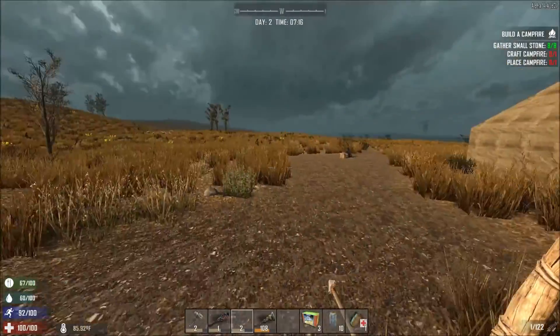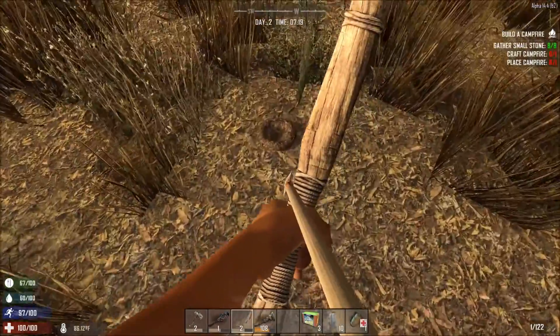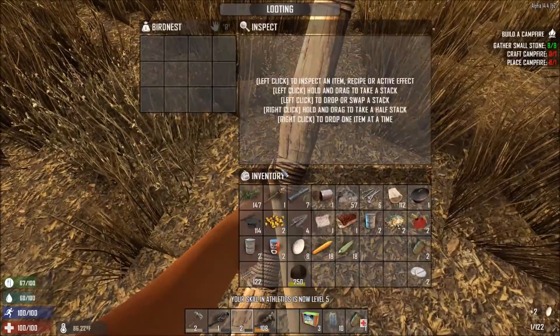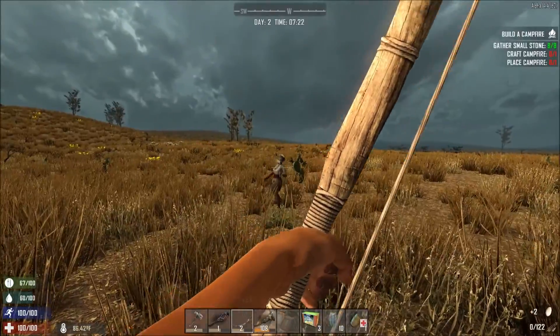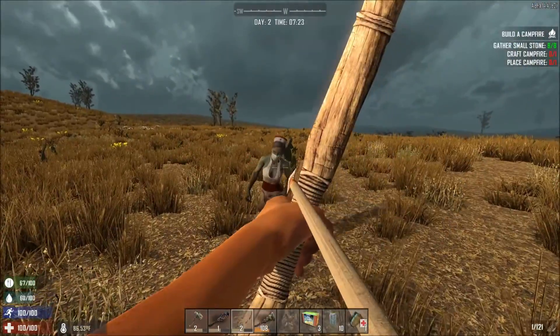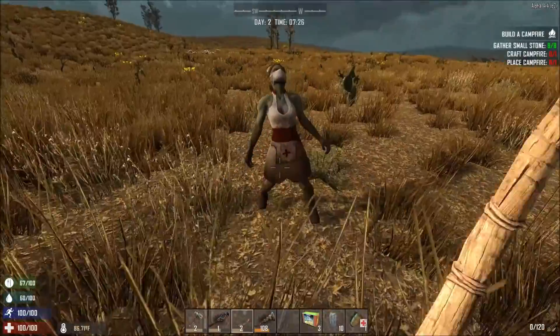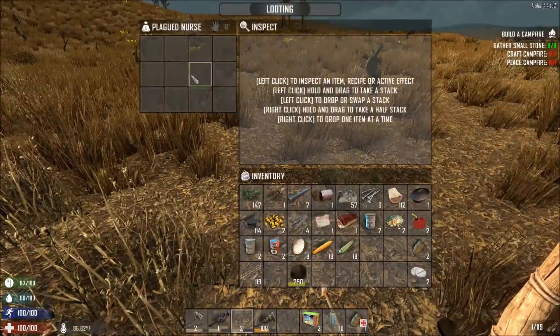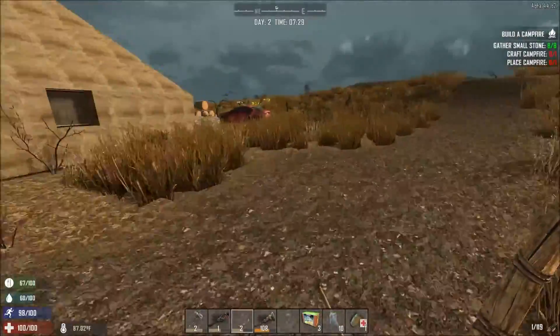There's a nurse over there. I might kill her just because she might have something good. I didn't see that yesterday - let's have that. Oh I winged her. And again! I don't like that arm, do I? There we go. Let's see if she's got anything worth nicking. No, she doesn't. That's annoying. Oh well.